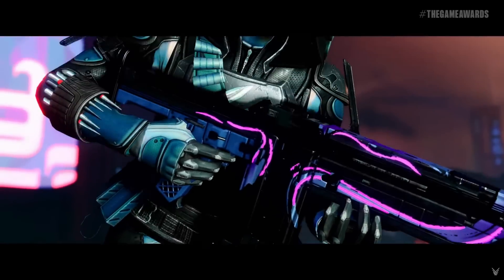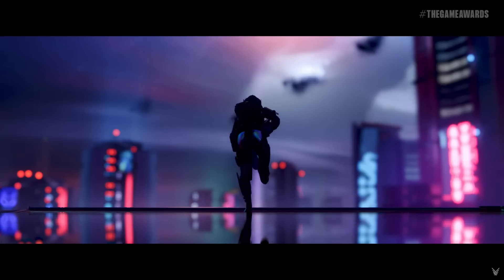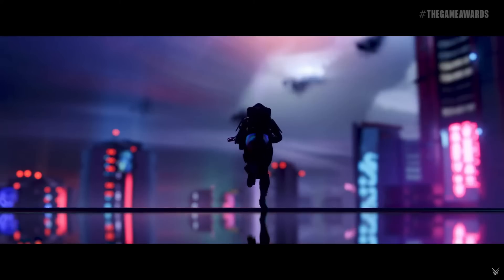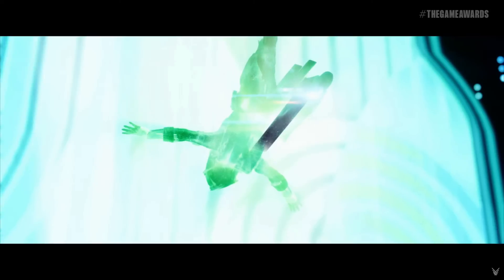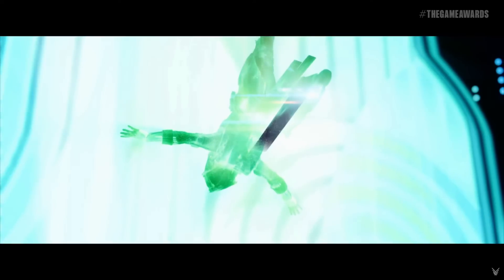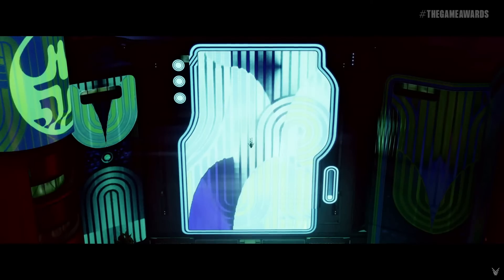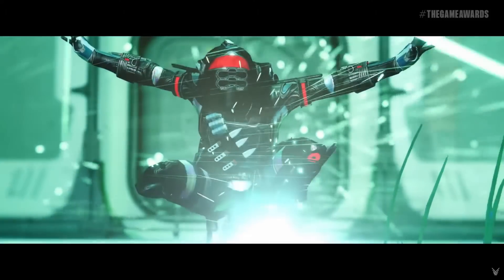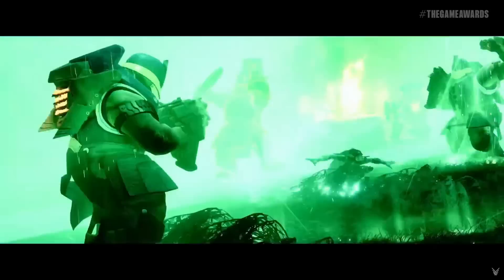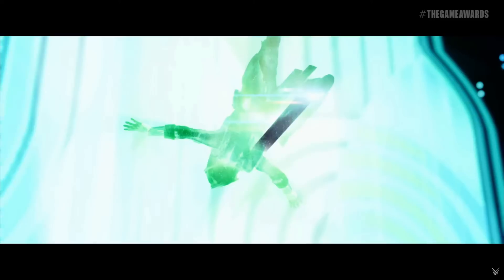It looks like a fusion rifle in their hands, they're kind of charging up. Then we actually see this hunter jump and do a crazy almost Assassin's Creed-like backflip — I guess that's why they did the crossover that's in the game right now. Normally you'd think this is just for the trailer, but we then see the hunter slam down into the ground with an AoE attack. I'm thinking this is probably a feature of the brand new Strand subclass for the hunter — similar to stasis shatter dive, just the Strand version of it.